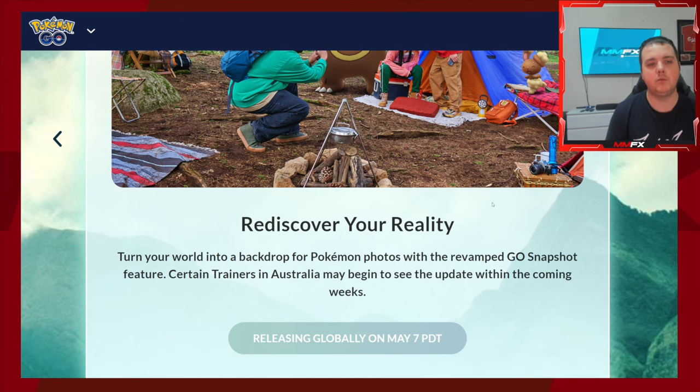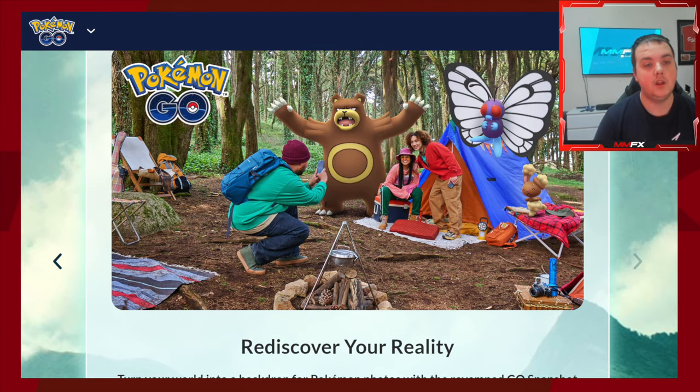Then we have Rediscover Your Reality — turn your world into a backdrop for Pokémon photos with a revamped GO Snapshot feature. This is coming globally on May 7th and basically improves the AR feature for your buddy Pokémon. I personally only use AR to get buddy hearts, but I can see a lot of people using this for videos. It'll be a hype video to share around, though after a couple of uses it tends to simmer down like any other AR feature.